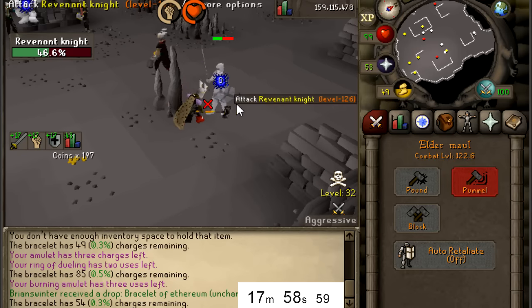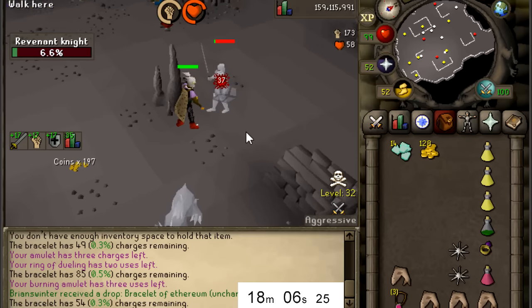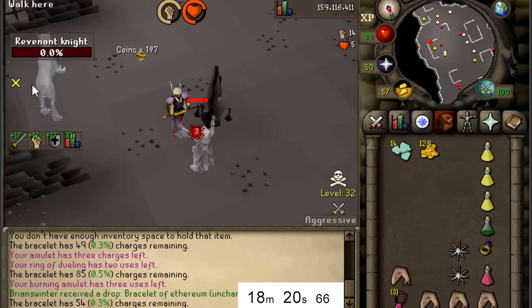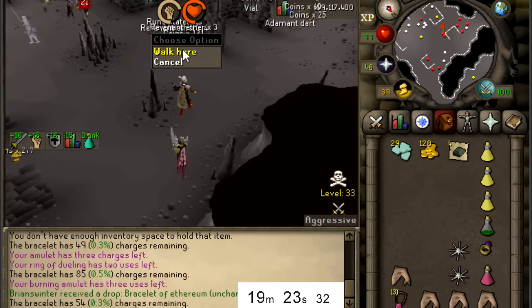This thing does not want to stop healing - am I ever gonna kill this? This is like the longest it's taken me to kill one. I just feel like it's not efficient to kill the Revenant Knight. Look at this - it still hasn't died. Oh my god, finally! And we got four Revenant Ether for it - not even mad.